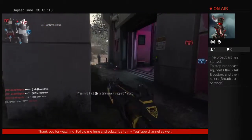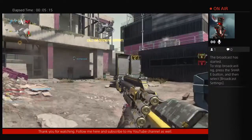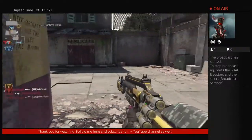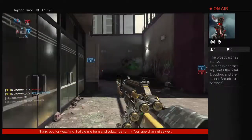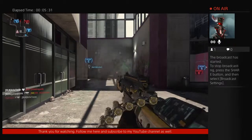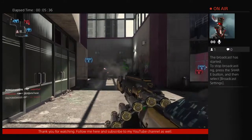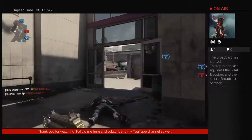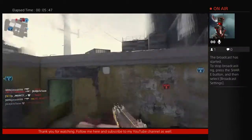Apparently you can double-tap X to do a quick reload — I'm going to give it a try. You apparently lose some ammo. Okay, the standard reload is right there. Now let me double-tap X — it's a little bit quicker, but you lose the ammo that you still had left in the mag before you reloaded.